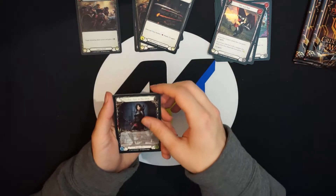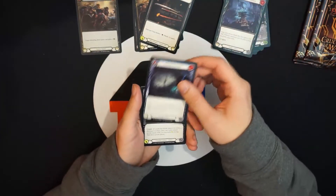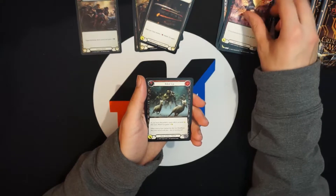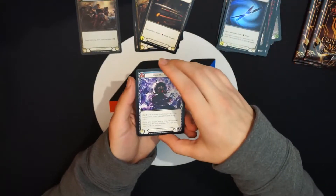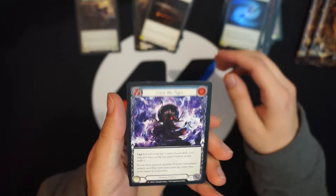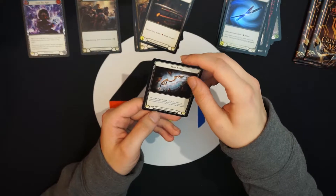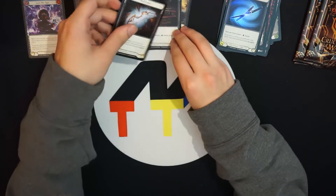Pack three: there's Azalea, increase the tension, foreboding bolt, crush the weak, push forward, soul bead strike, riled up, harmonized kodachi. And there's the majestic — I was right! Gaze the Ages — the wizard majestic. Then a red liner ranger weapon rare. I'll probably steal that from you since I'll most likely be playing Azalea in our classic constructed game. Make sure you subscribe to look forward to that — it should be coming soon.